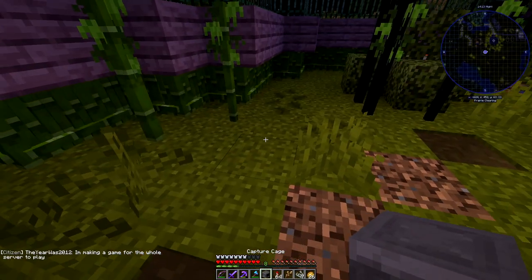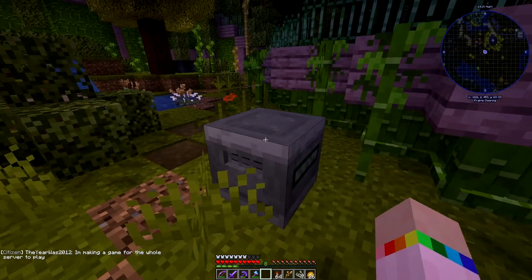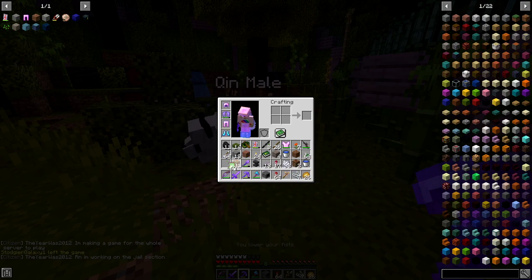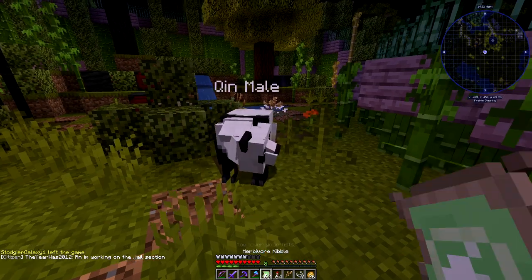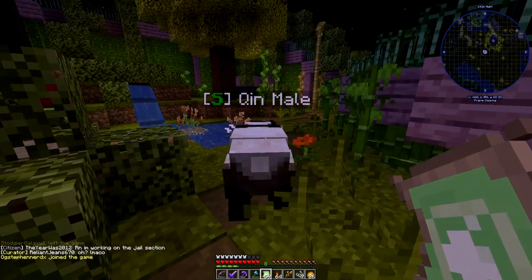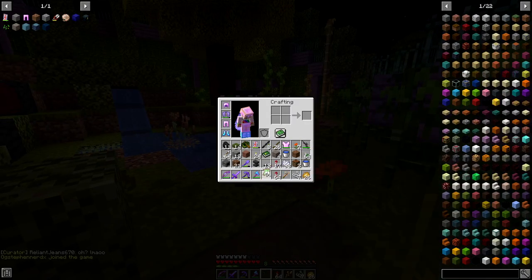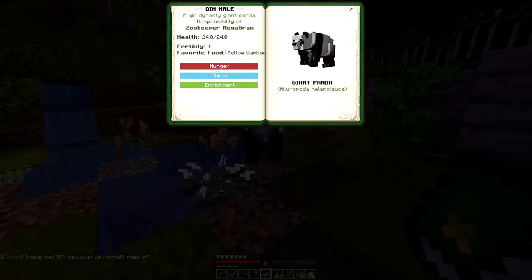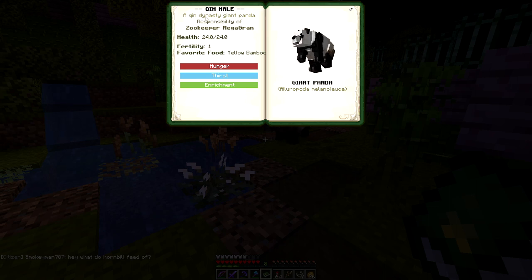I'm going to let the panda out now. I know I haven't completely finished but I can't wait any longer. Oh there he is! Look, isn't he gorgeous? Right, let's tame him. Oh, straight away with one! Let's have a look - a Qin Dynasty giant panda. Oh that's a big responsibility now I've tamed him. 24 health, fertility one - I think that's low. And his favourite food is yellow bamboo.